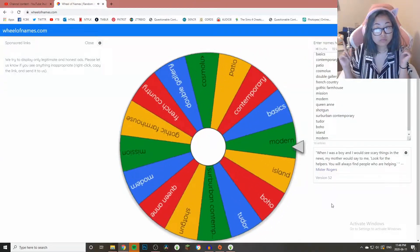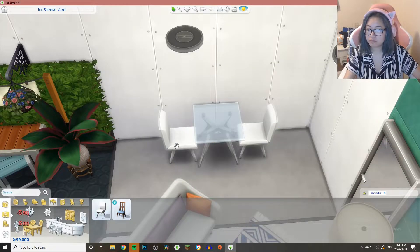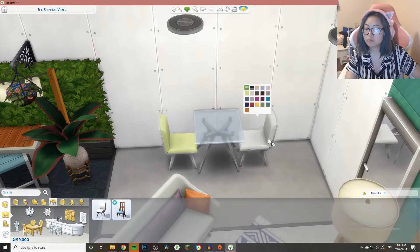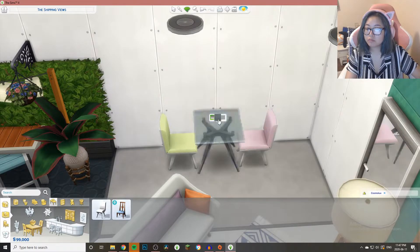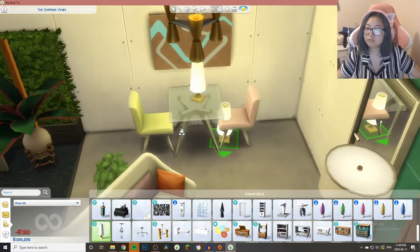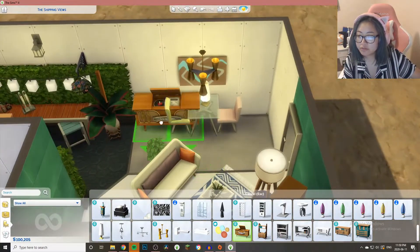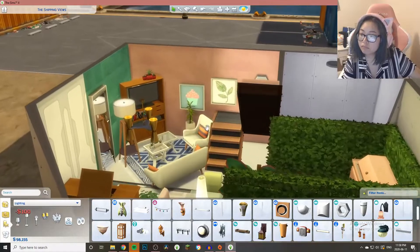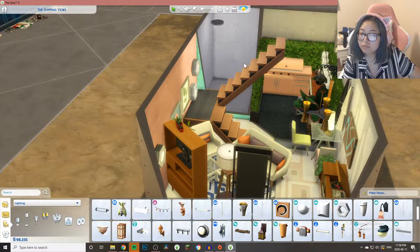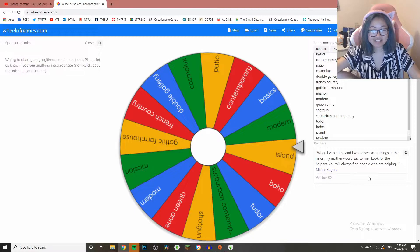I'm choosing the style for the dining area and front room section and I got Cosmolux. I actually didn't know that Cosmolux had so many good objects in it — look at these lights, they're really cute. I add in a record player and I just think it gives the house some personality.